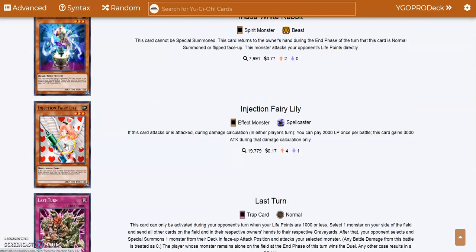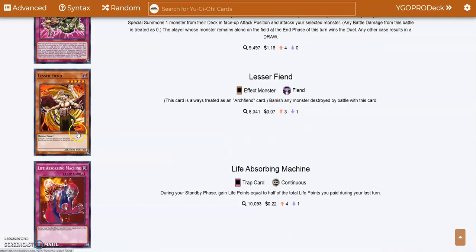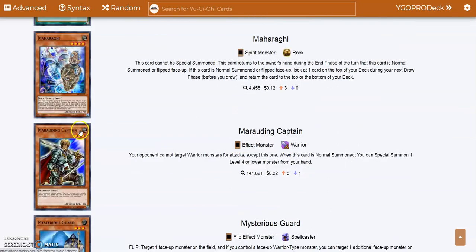Injection Fairy Lily — we get a nice 3,400 beat stick for the low cost of 2,000 life points. That thing is broken.